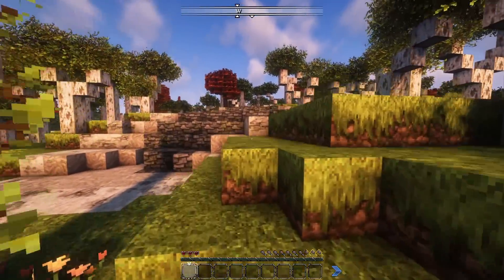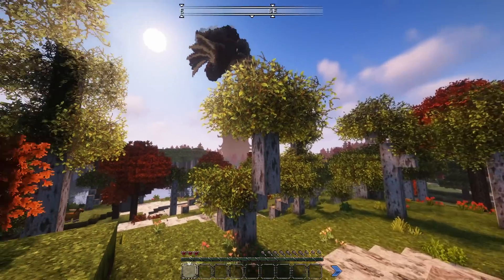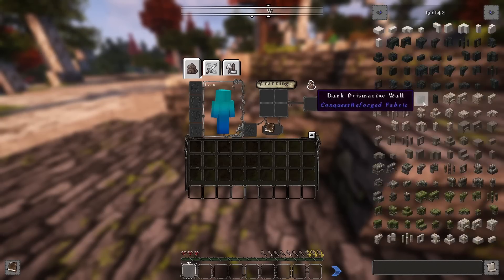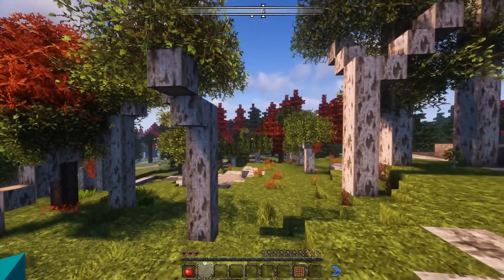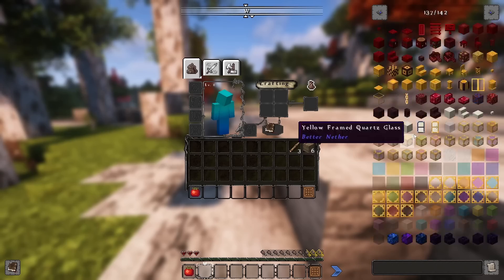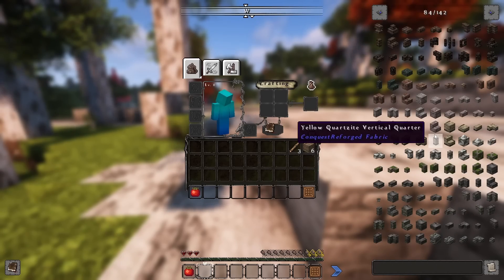This mod pack has so much stuff — RPG stuff, new mobs, new biomes. Look at my pages: there are 142 pages of content. The game looks visually different, mainly because of Conquest Reforged. It's like that medieval kind of resource pack that has so many different blocks — all these blocks are from Conquest.